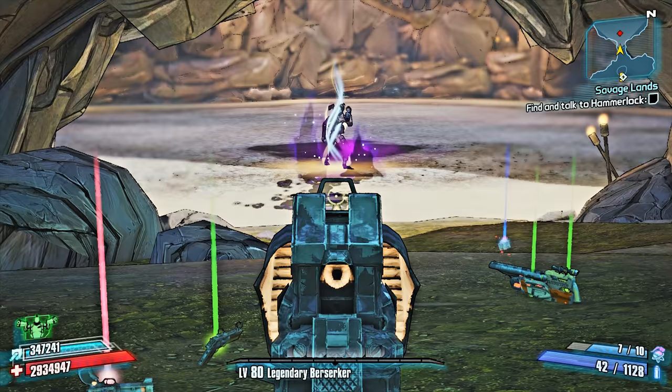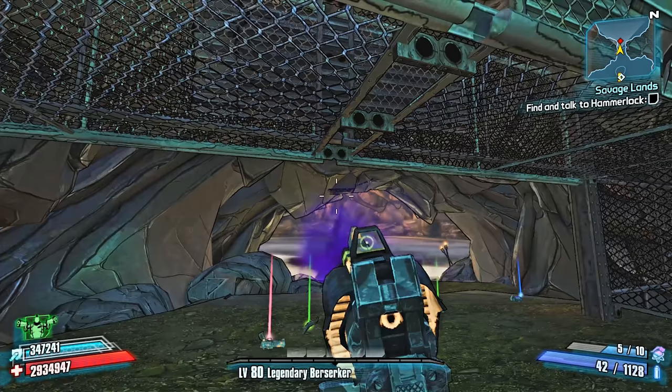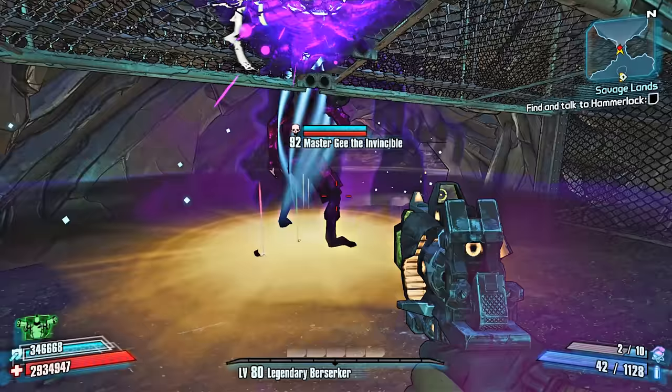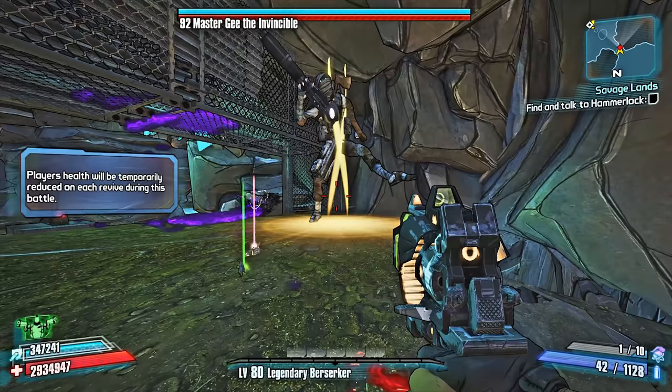I'm gonna show you guys exactly how to take him out. We're not gonna shoot one round of ammo. If you've played him in any of your playthroughs — UVHM, TVHM, or normal mode — you know this dude is hard. He does have a loophole though. He drops seraph crystals, seraph weapons including the Ahab which is a very rare drop, and legendary weapons.